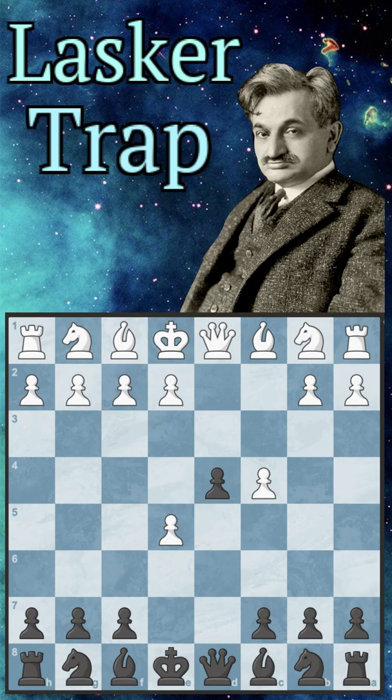We are going to go pawn to e5. This is known as the Albin Counter Gambit. They will take it. We push to d4, and they play pawn to e3, trying to trade off our pawn in the center.